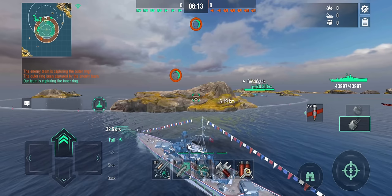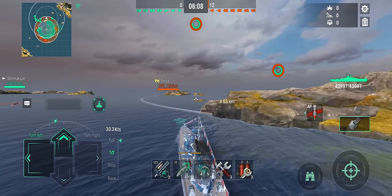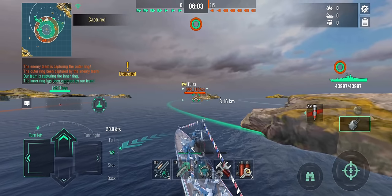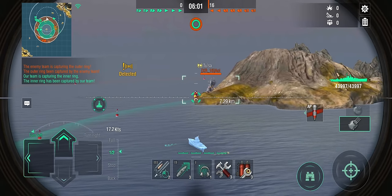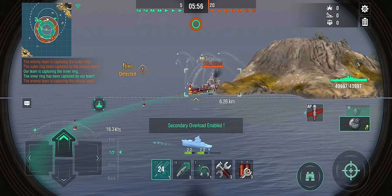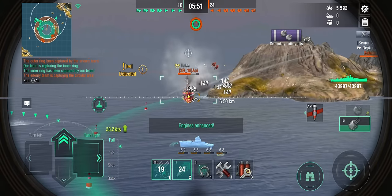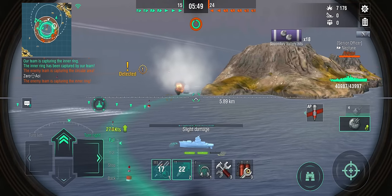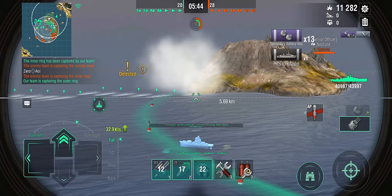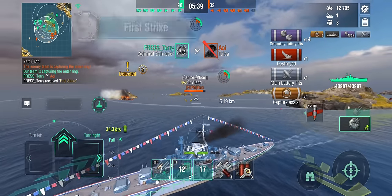Shimakaze is going left flank. Given that we've got two DDs, that's not a terrible idea, but he is running into the Tulsa — an American ship that probably has radar, maybe. I'm spotted, and he puts up the radar. He knows he was spotted. Shima spotted — immediately secondary overload up. I'm running the engine boost and trying to get through to save my Shima. That means I'm going to have to run the gauntlet, but that's an American cruiser and he's now beached against an island and very dead. At least that thing is out of the way.